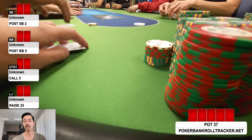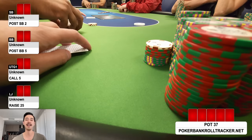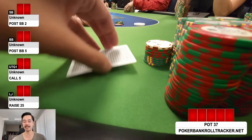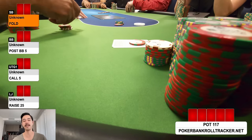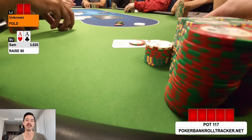Limp from under the gun, low jack isos to 25. I look down at pocket aces on the button — I wanted to trap but it seemed crazy, so I raise to 80. Low jack folds pretty quickly. Just pick up the pot.